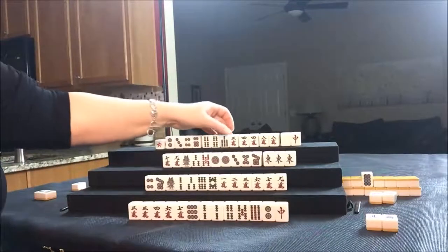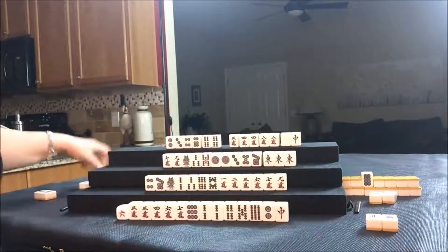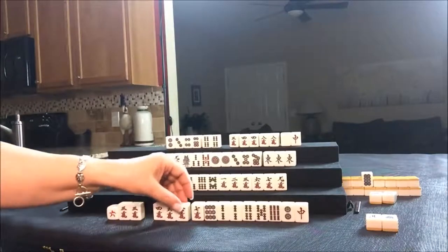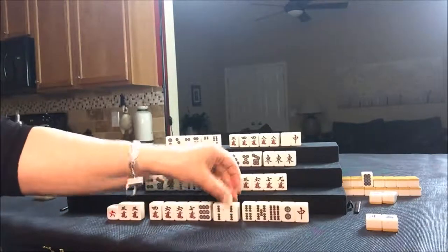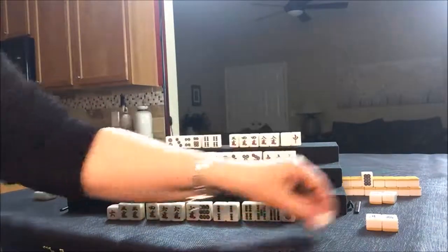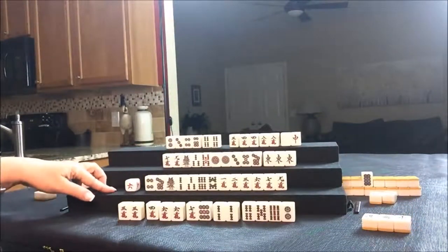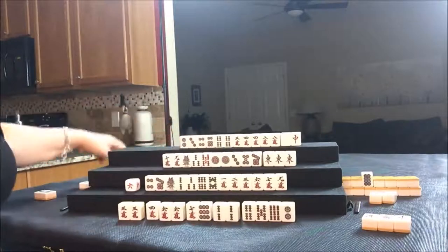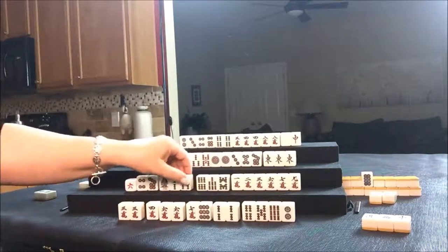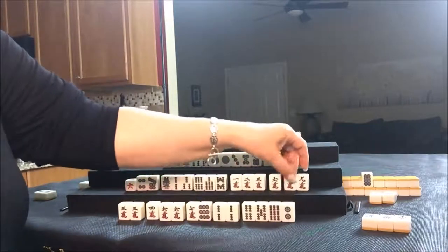Let's throw the seven BAM for North and draw for East. They got a six crack. Now we have three pairs — maybe they should switch to all Pone as well. Let's get rid of the Red Dragon and draw for South. Nobody can take the red. They got a seven BAM; there's a Chi right there. Potential Chi, potential Chi. Here's a two-sided wait for Pinfu.